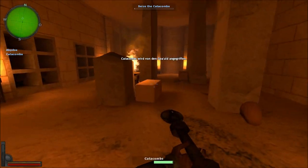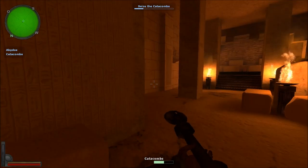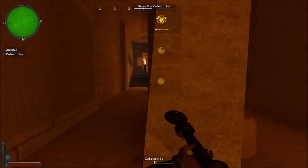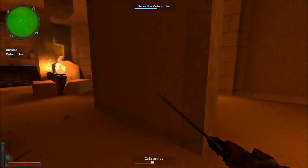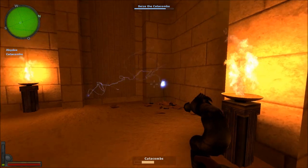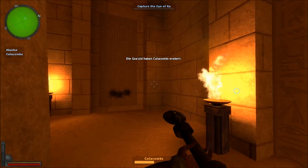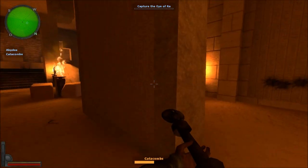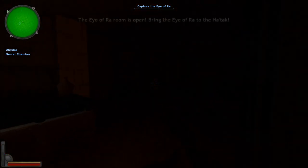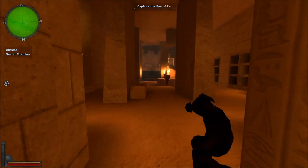Seizing the catacombs is similar to capturing the pyramid entrance. If you want to view your current objectives, hit the Tab key to open the statistics screen and see an explanation of the game mode. Gold weapons do not have ammunition — they have energy. The now-empty bar on the bottom left will fill up with heat, and once it is full, the weapon has to slow down to recharge. Under that you can see the yellow stamina bar and the red health bar. Gua'uld regenerate health over time thanks to their symbiote.